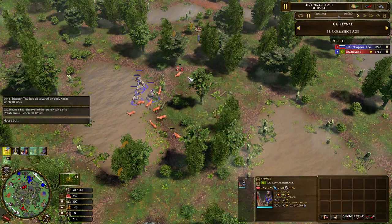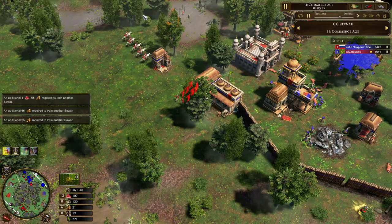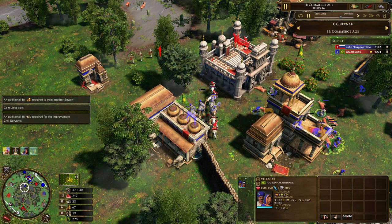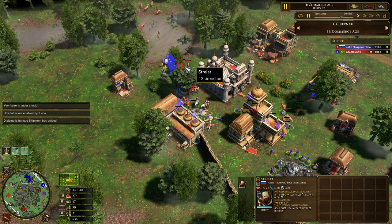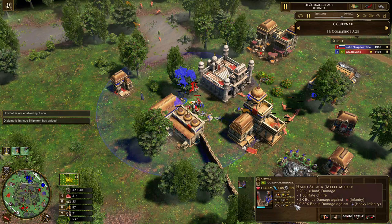The Sowars have spotted the Cossacks and get on top of the walls, sniping one villager and then a second. Russia is pushing in with Streltsy and Cossacks. There's a very nice body block there — blocking the path, so the Cossacks cannot raid on this side. Sowars come back and sandwich the Cossacks, also getting on top of the Streltsy.